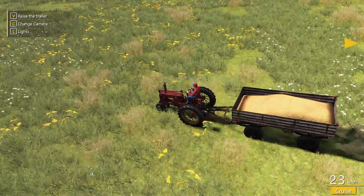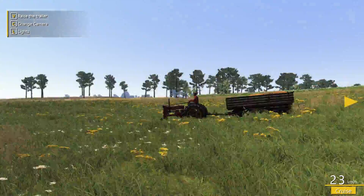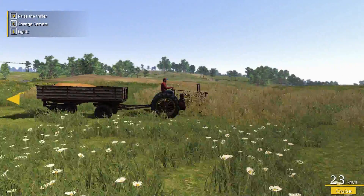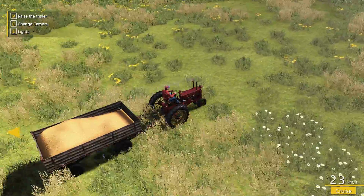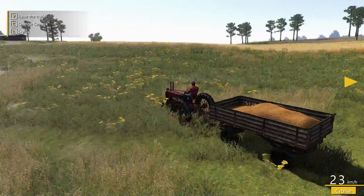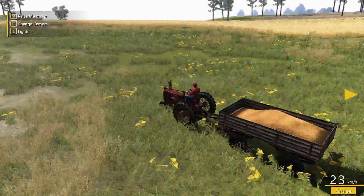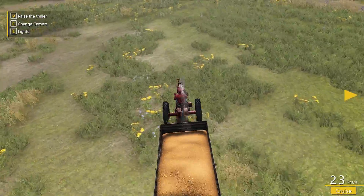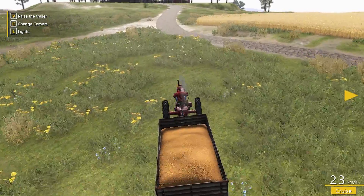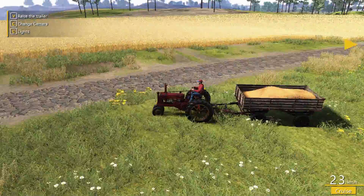For the sake of saving a bit of time we'll cut across the grass field here. You can see the way the tractor pushes the grass down when we go over it - moves it all out of the way. As I said, little graphical things make a big difference. That does look a little bit funny with the yellow flowers but we've got the right idea.